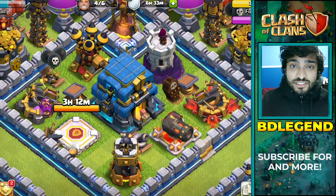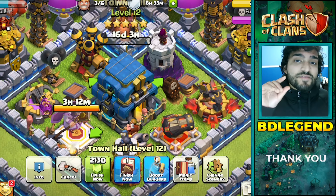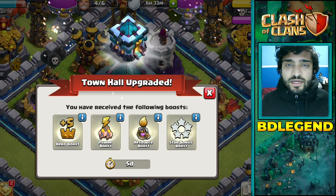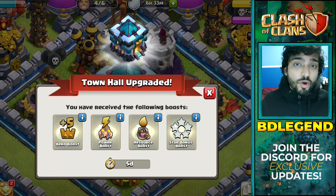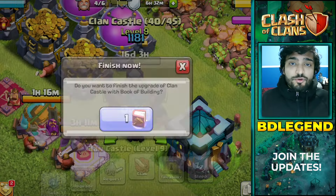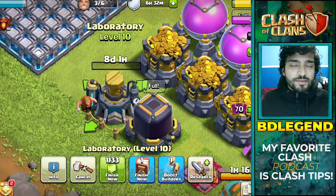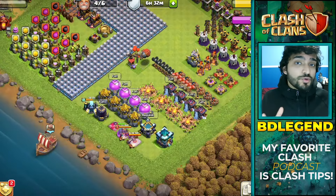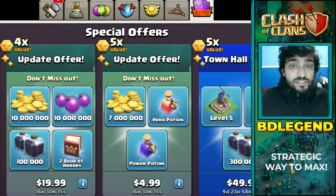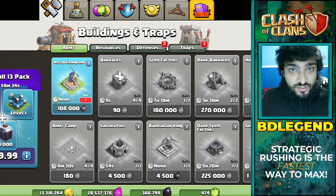Another reason strategic rushing is better is because you have an easier time managing your builders and your lab. Say you don't have enough resources to do an upgrade right now — you can just put one of the rushed upgrades down and you won't be wasting any builder time. But if you're a maxer at town hall 12 and you need 10 million gold but only have 1 million, you're going to have to farm and waste a lot of builder time. It's actually a lot easier to manage resources because you won't constantly have these long upgrades, giving you less wasted builder time and less wasted lab research time.